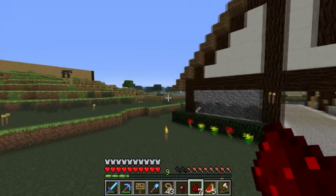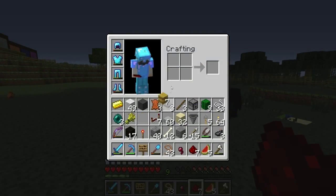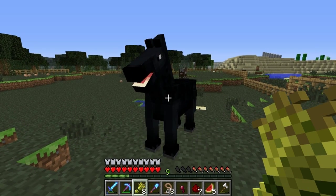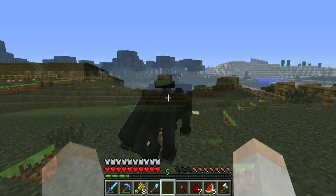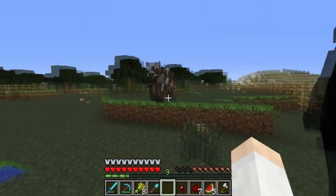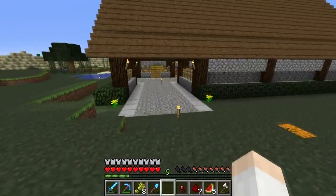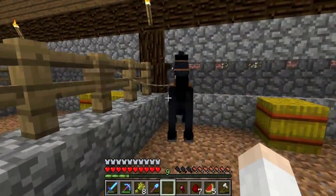We'll feed them golden carrots to breed — and there we go, a little baby black horse! We'll let him grow up and speed it up by giving him some golden carrots. I'm also going to craft some hay blocks. The cool thing in 1.6.2 is that you can re-craft hay bales back into wheat to use as food for horses. We'll feed some hay to this guy to make him grow a little quicker. He's huge — I have a feeling this guy's going to be really fast. Let's tame him and get a saddle on him.